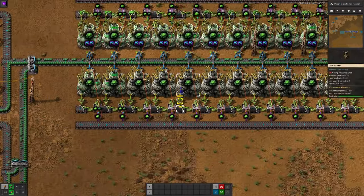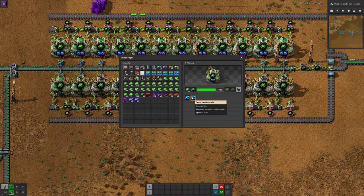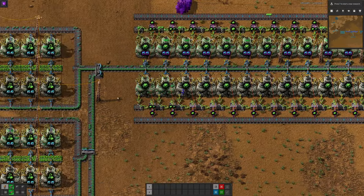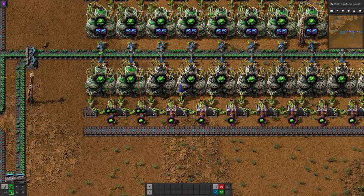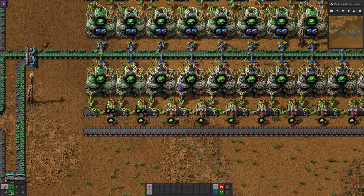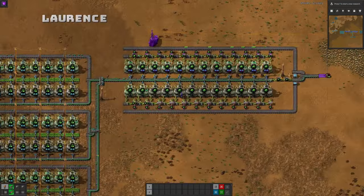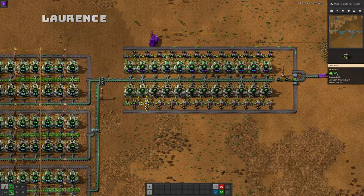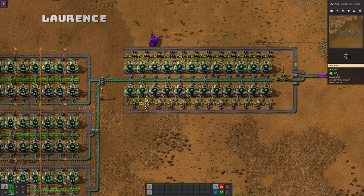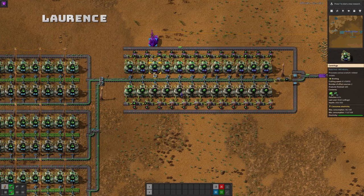I've deliberately put in ridiculous speed modules from Creative Mod that increase speed by 250%, and I cheated by loading all these machines with uranium by hand. If you just leave it to run naturally, you'd only have two centrifuges running after quite a long time. It takes a long time to fill all these buffers, even more so because of the extra buffer in the chest. Each design has some disadvantages, and mine is slightly worse because of the sheer amount of time it takes to get up and running.